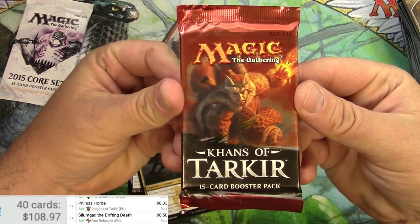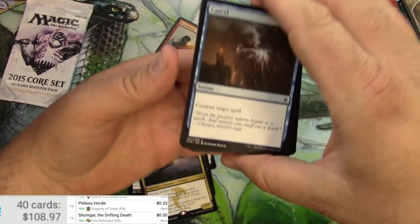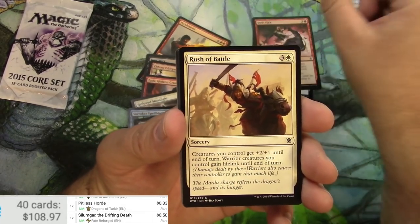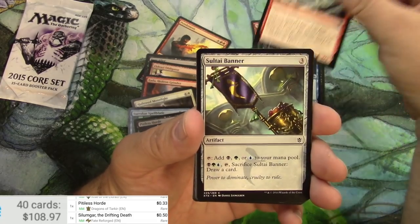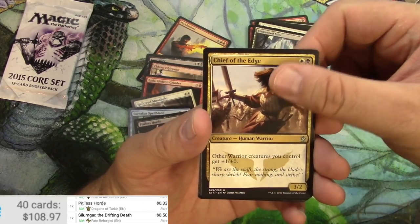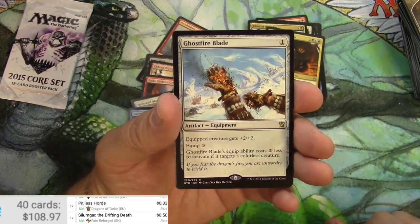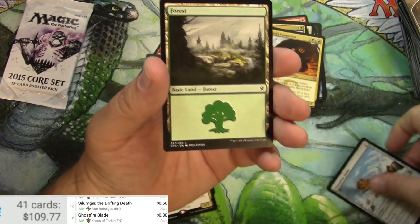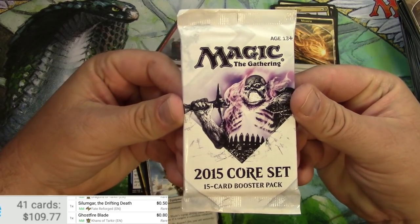Khans of Tarkir. Can we get something good? It's been a while — gotten a lot of little stuff this time. Cancel, a swift kick, warden, mystic, mystic, banner, Thornwood Falls, Chief of the Edge, Mardu Charm, Bear's Companion, and a Ghostfire Blade is the rare at 80 cents. Plus a forest and a morph token.